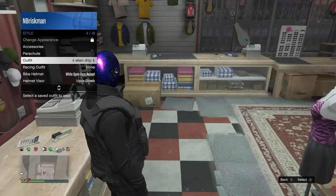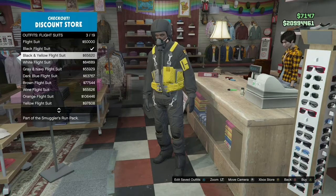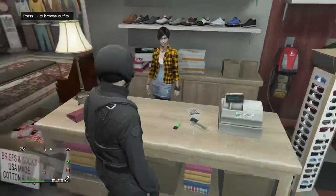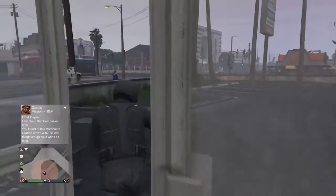Go ahead and put on your outfit. You gotta go down to flight suits, equip it, wear it, then exit out of the clothing store.